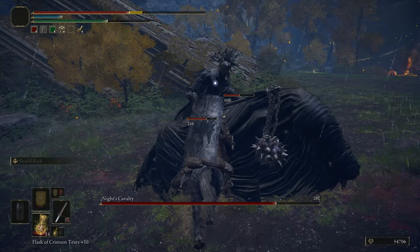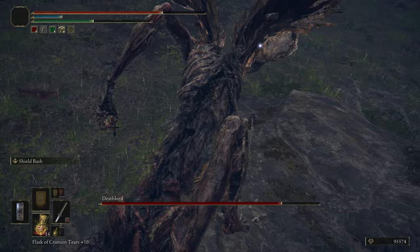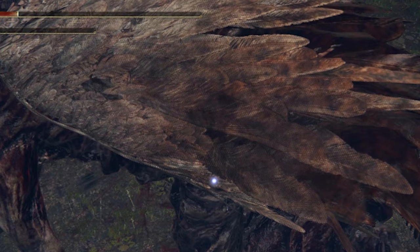Death Bird is another mini-boss that appears at night. This boss looks like the bones left after you're done eating KFC. It uses a cane-like weapon and is quite fast with it. It also uses its beak to poke you and has some slam attacks that can catch you off guard. Quite a challenging boss, especially overwhelming in the early game. I've also noticed a scream from the Death Bird that builds up the Death Blight status on the character. The wings of the bird are quite identical to the wings of the Misbegotten.